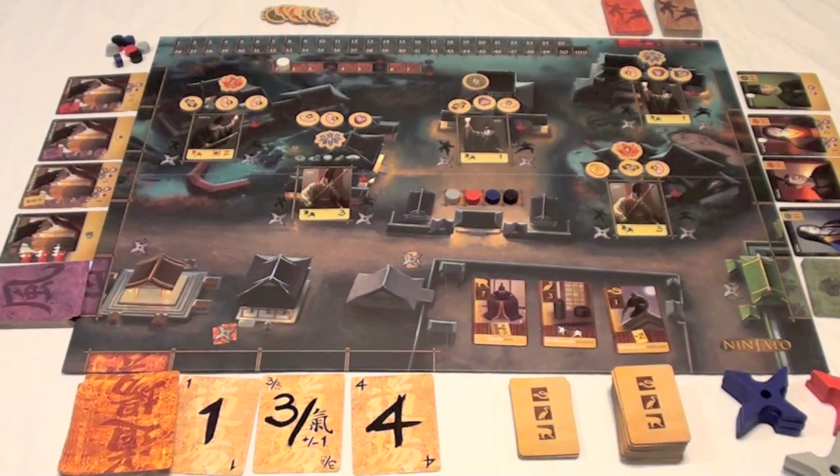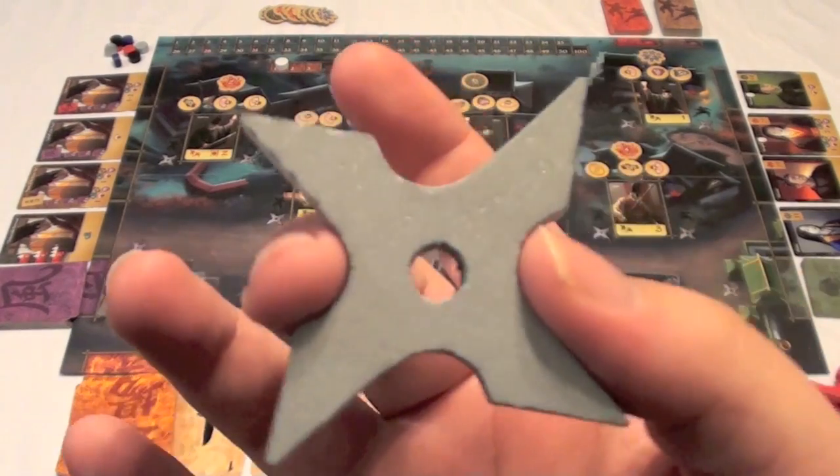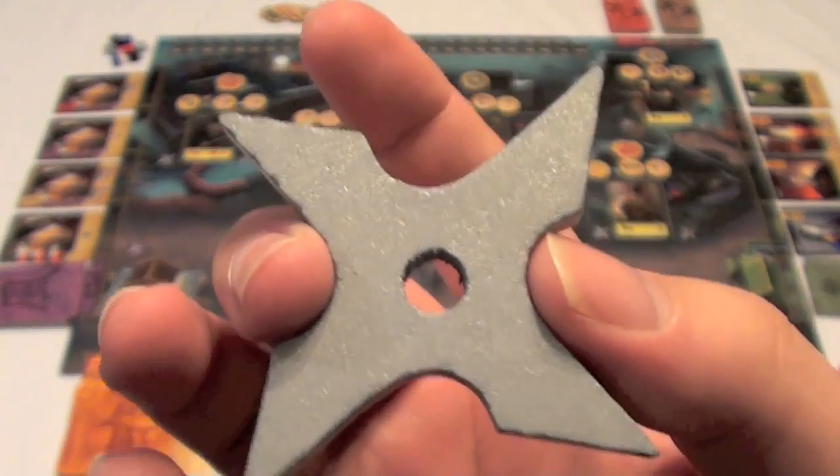So here we have the basic setup for a game of Ninjato. There's a lot going on here, so I'm going to be zooming in on several areas of the board. This is your basic worker placement game, and one of the most impressive pieces is perhaps the shurikens that come with the game, which act as your workers. You're going to be placing these around the board to take your actions.